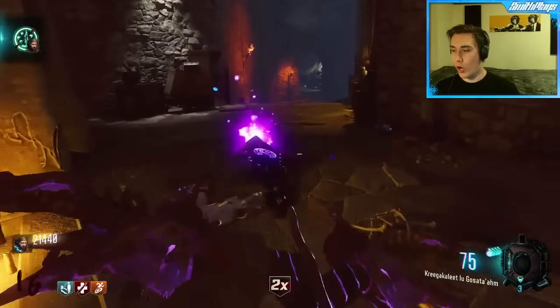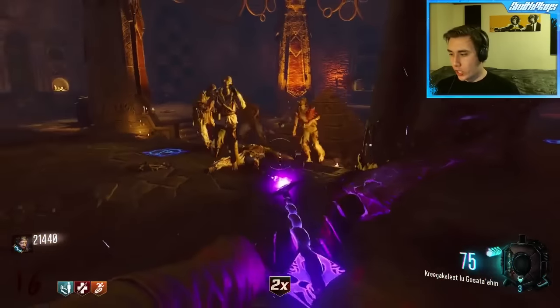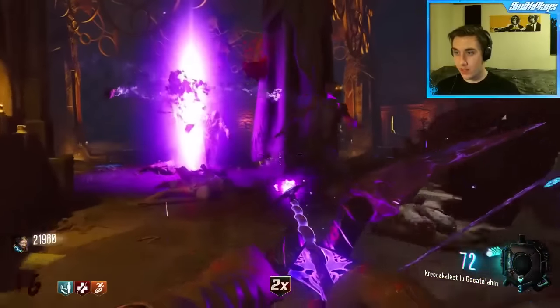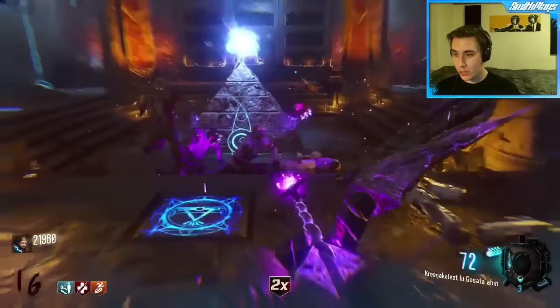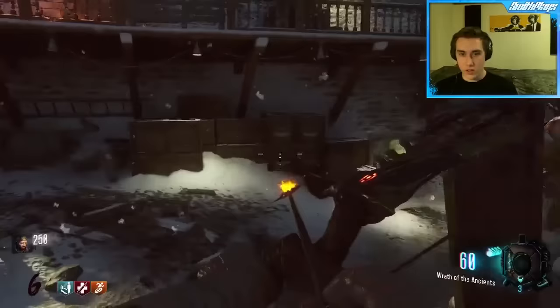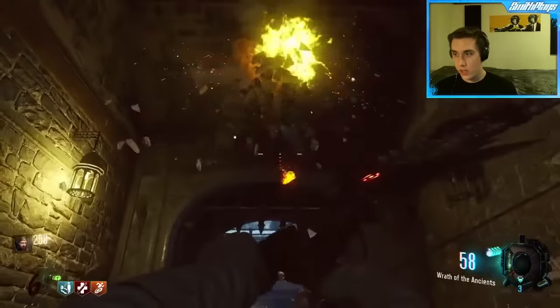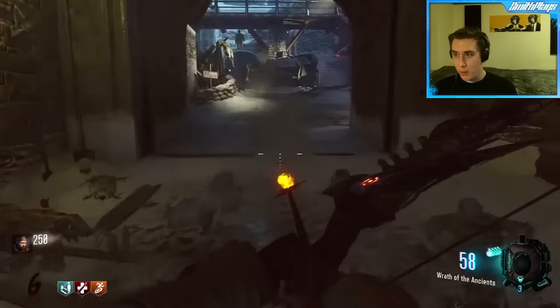Next up we're going to move on to the skull crusher or void bow. Basically what this does is when you shoot it it sends out a whole bunch of little skulls and attacks all the zombies — very cool. For the first step, go to the Double Tap area, look above the wall, and shoot that — it's going to drop down your broken arrow.